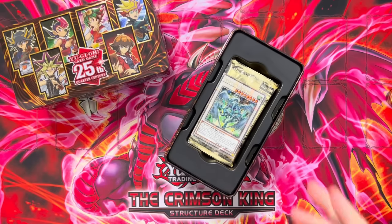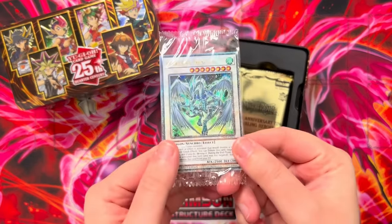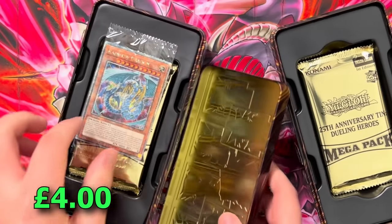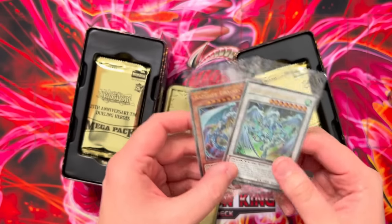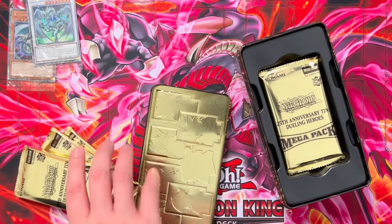Great start! Oh my god — why do we always start these openings off with an absolute banger? Stardust Dragon, the most expensive Quarter Century Secret Rare — you love to see it! If this next one is Dark Magician I'm actually gonna cream. Rainbow Dragon — actually not that bad. It's also got a couple of pounds of value, so two very, very nice promos there. Immediate value and trade bait is always nice to have.